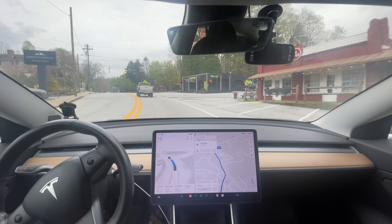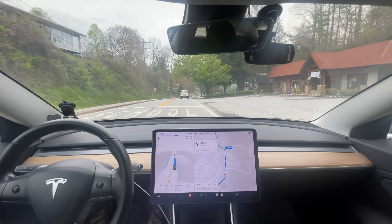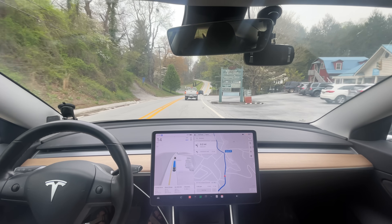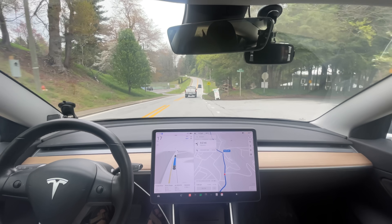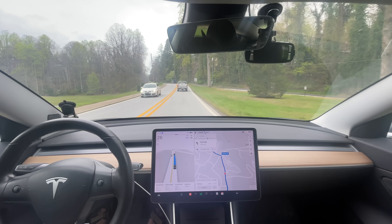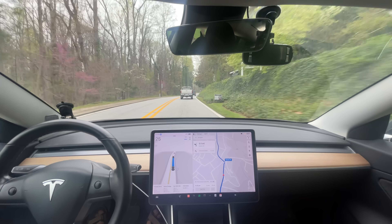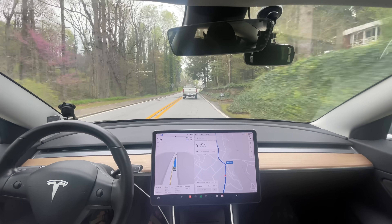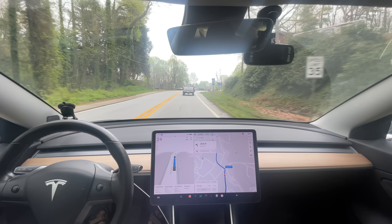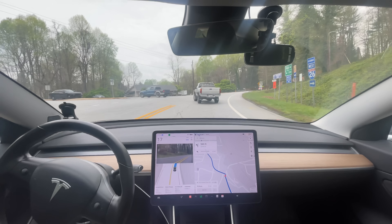We might be saved because we have these trucks in front of us and that cop car — they're looking for people speeding, especially through the school zone. It goes from a 35 to a 20 zone, so we're in the 20 right now. People know that they look all the time here — it sped too much last time we did this. I always have to watch out for a cop here. And to those who complain about me complaining about the car speeding — unless you want to pay my ticket, I'm not speeding 12-15 miles an hour over the speed limit. That's absolutely unacceptable.